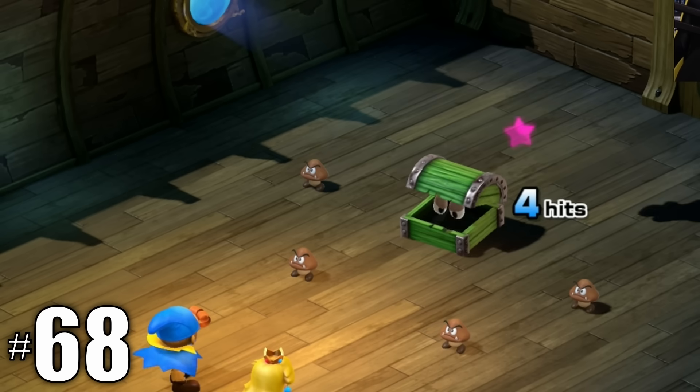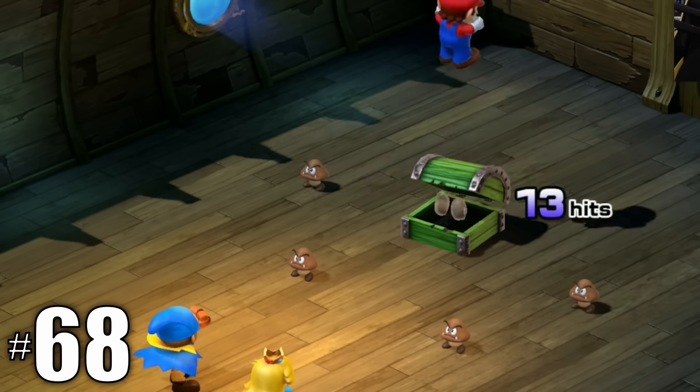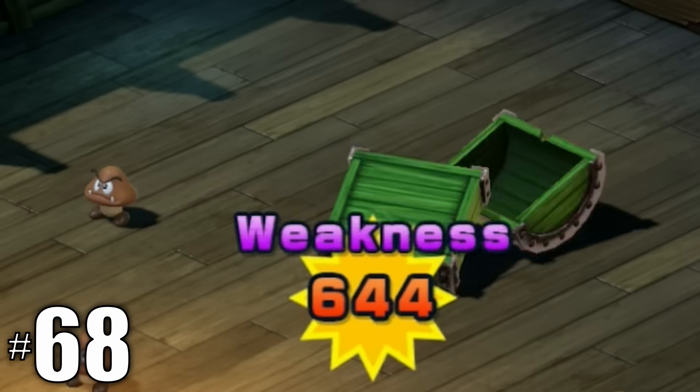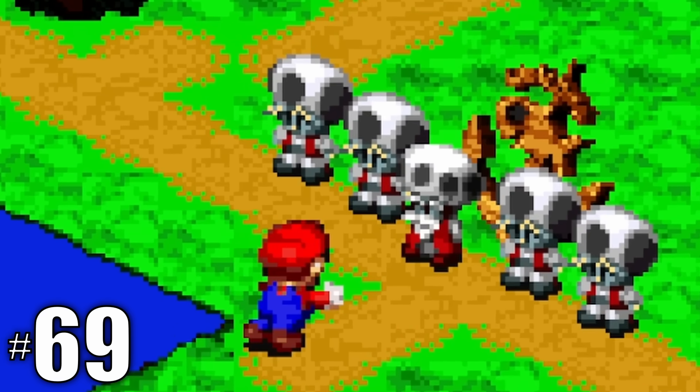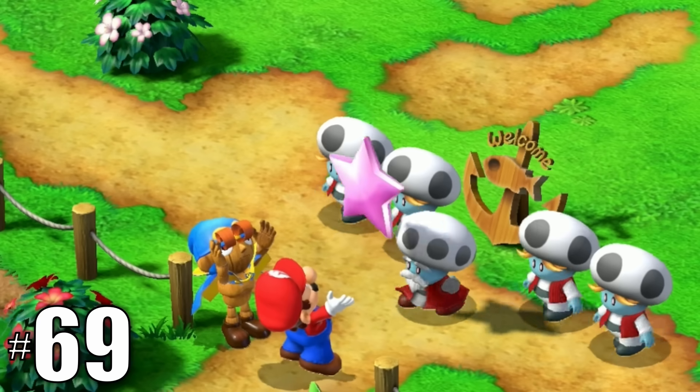Super jumps now have a counter so you know exactly how many you did, which might make getting the super suit easier — if you do 100 super jumps, you get the super suit. When Yoridovich steals your star, it used to just materialize out of nowhere, but now Gino calls the star back down from the sky.